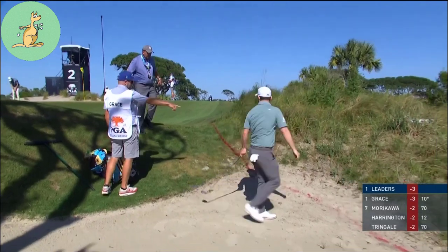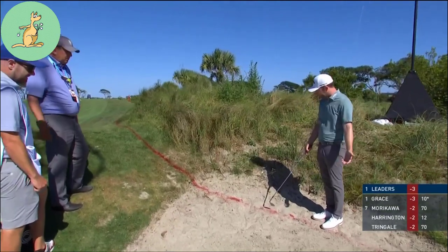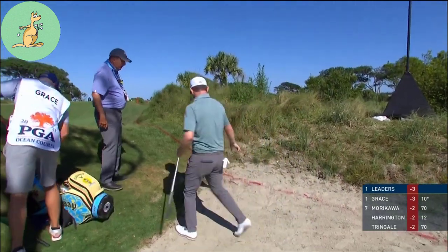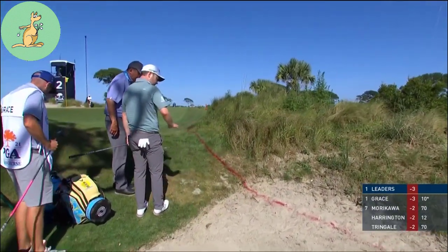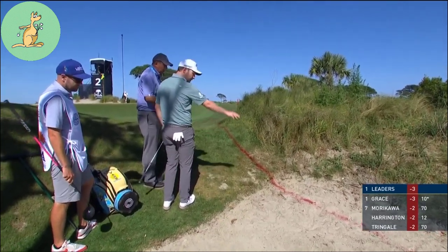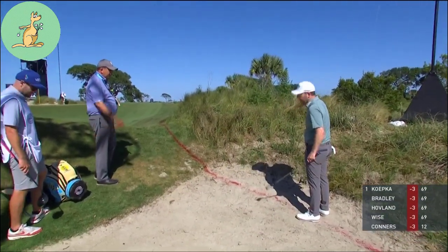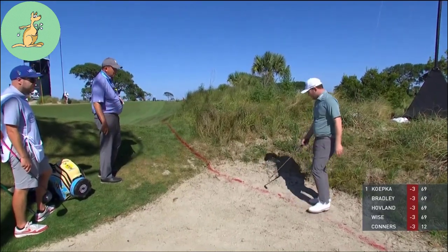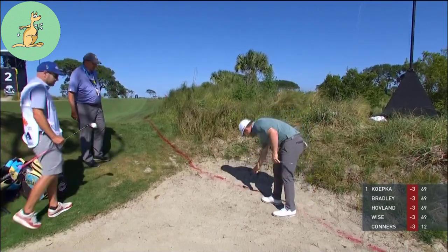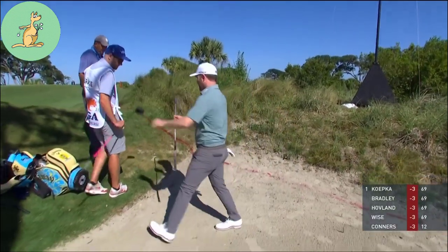A rules official tries to judge the crossing point. They confirm it wasn't in the fairway. Sam Moore assists on the side. They discuss using best judgment for the crossing point, confirming this is not a bunker — it's a sandy wasteland, so it's recreative general area. The player now has a two club length relief area for the lateral relief and can measure from there. The ball appears plugged going sideways, approximately where the drop will be taken.